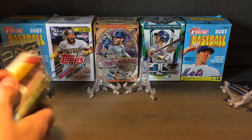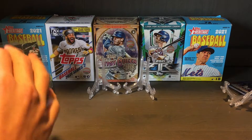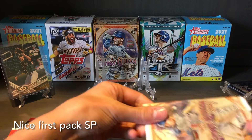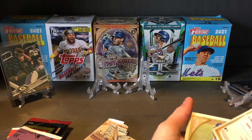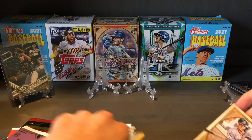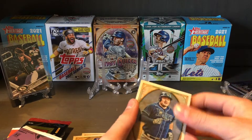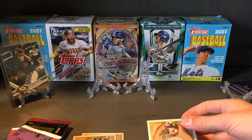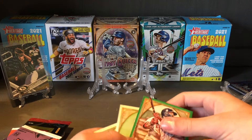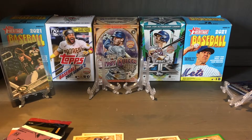Let's put the packs in order and do them in the order they came in. There will be a green card in here, and we can find any sort of short prints. We got a short print — a missing nameplate, Mike Clevenger! And a doozy green! Jack Flaherty and Colt Calhoun. We hit a short print in the first pack! Let's go!